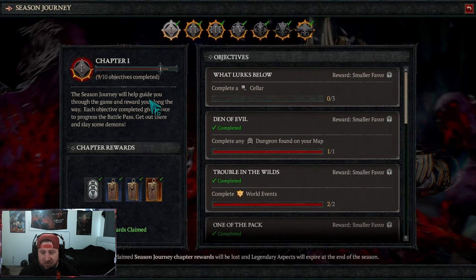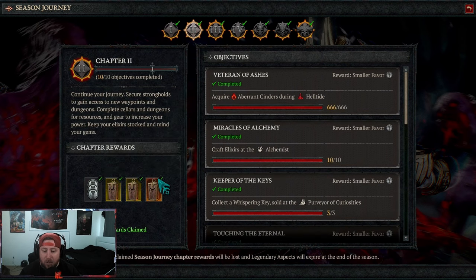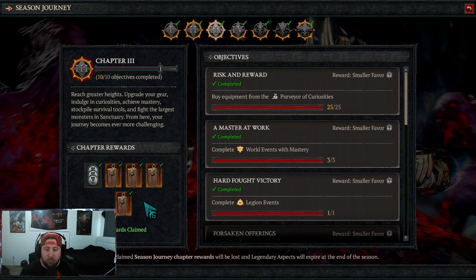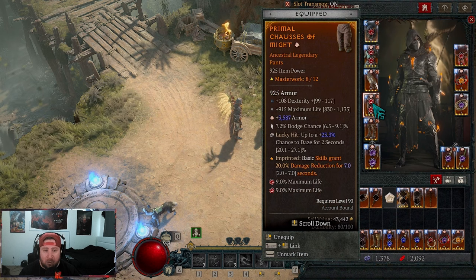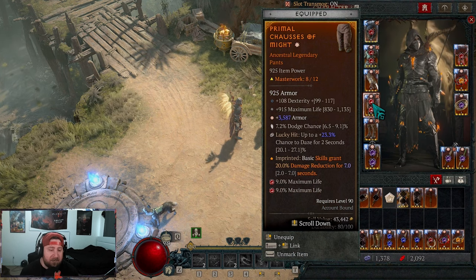Everything will be through your seasonal journey — as you're getting these caches you're going to be getting stuff for your particular class set build. I think it's a really good way to get your build going and start off with something you can use, level up, and progress with.